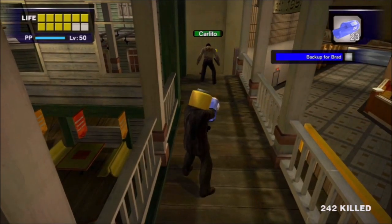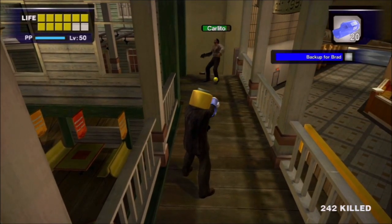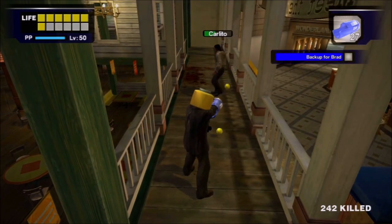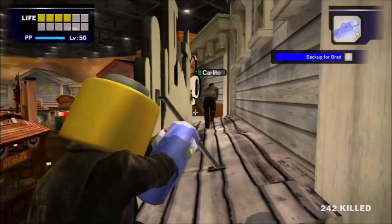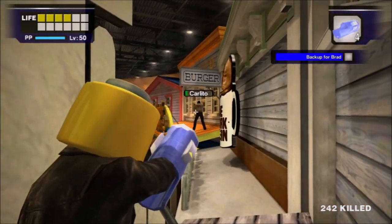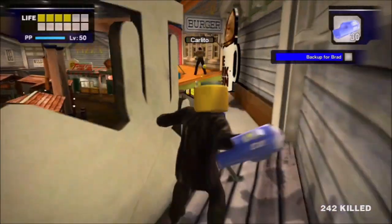Strangely enough, the toy Megabuster was not the worst ranged weapon I had used against Carlito at this point, as just two of them were able to reliably take him down. And remember, it's a gun, so it's not affected by Frank's level-ups. I never would have guessed that a tennis ball gun would have worked better than gemstones, but life is strange.